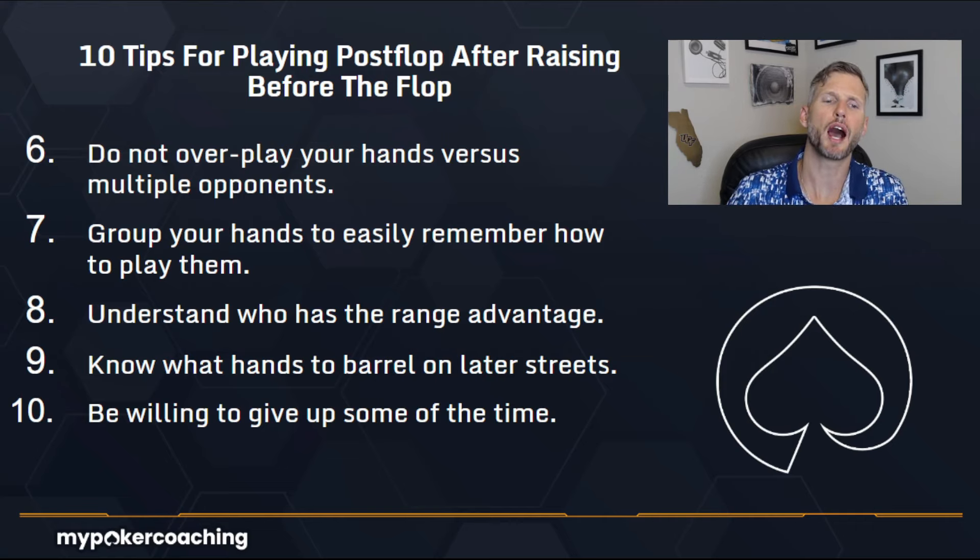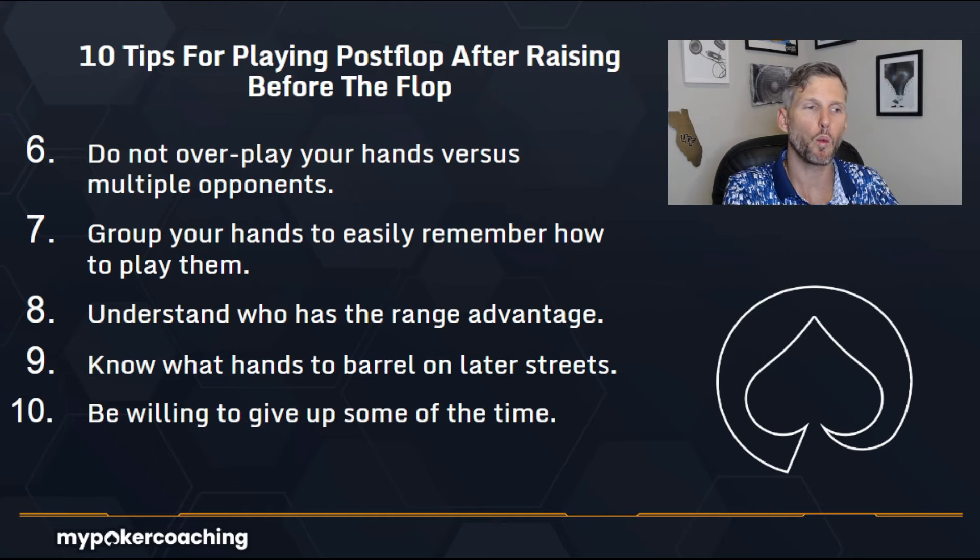Number six: do not overplay your hand versus multiple opponents. This is a crucial thing when it comes to no limit hold'em. When you're in the pot against one player, easy — you can think about what hands they have. But when you have two or three opponents, there are way more hands to consider and someone is going to have something. So if you have a really strong hand but there's a straight and a flush out there and you have a set, you need to be cautious. If they're calling bets and continuing, chances are they have something.